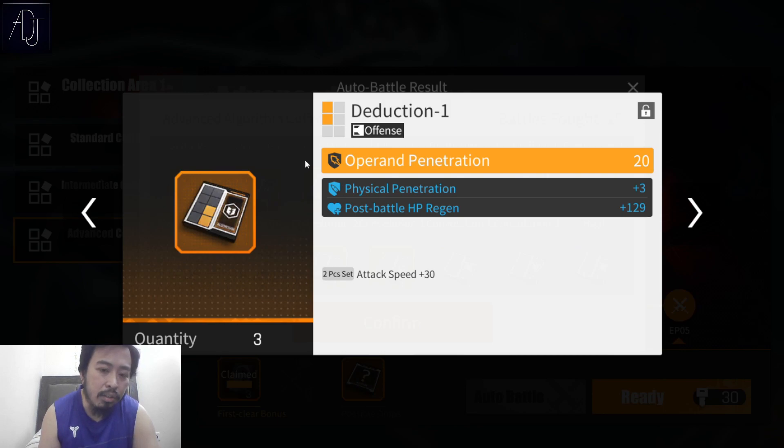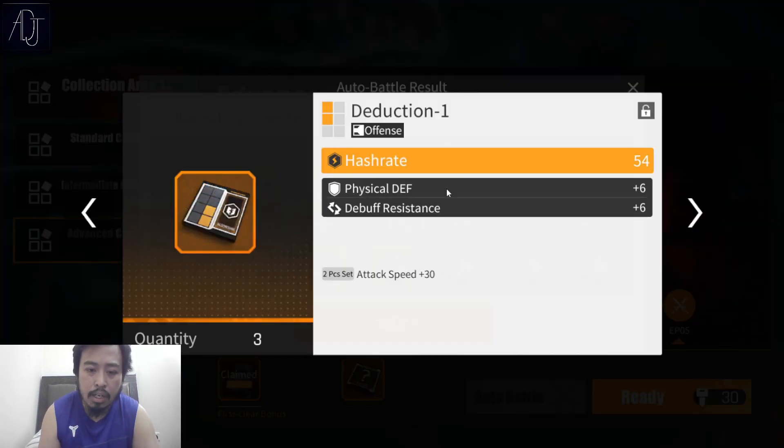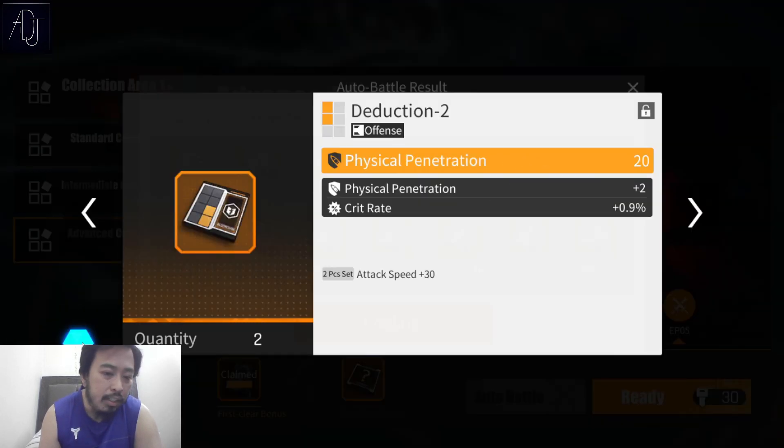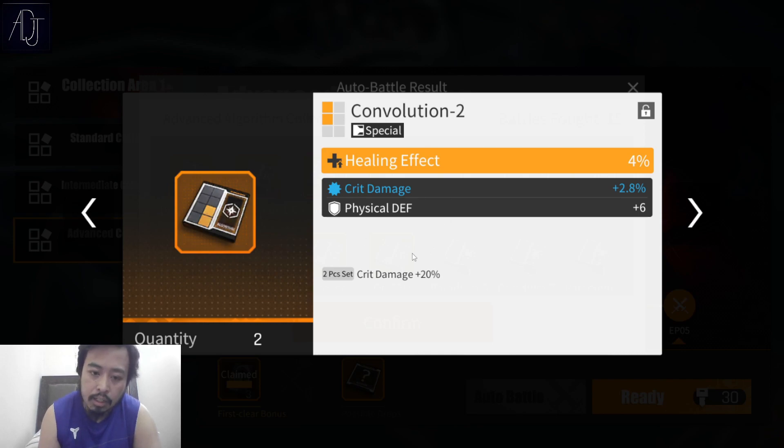These deduction pieces are good for healers. Hash rate — I think I've seen one hash rate percent, maybe good. Let me lock this one first. This one is good for Angela too because it's the attack speed set and it goes to the offensive side — yes, for Angela, I almost forgot! And then convolution — this one goes to Aki, the critical damage percent.